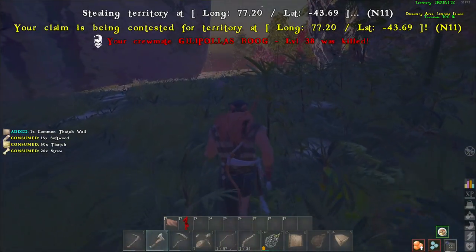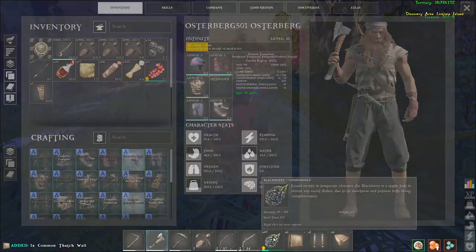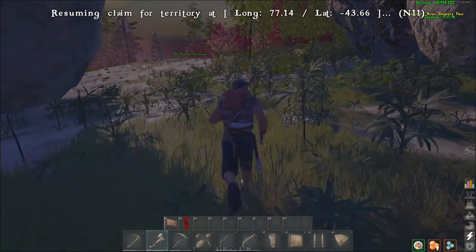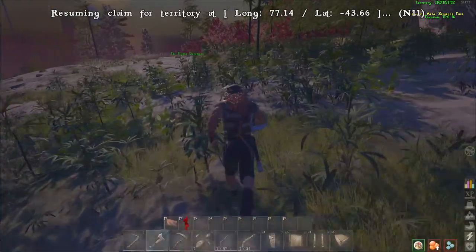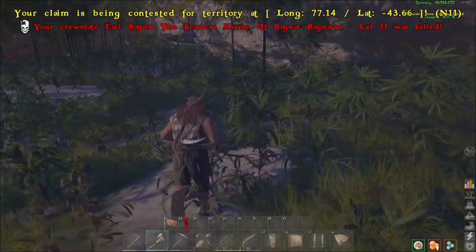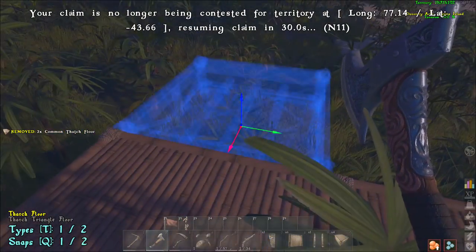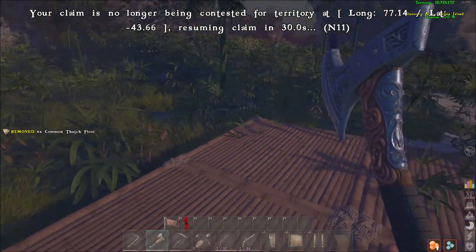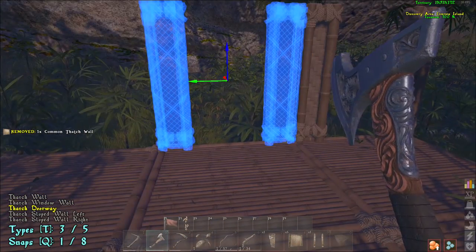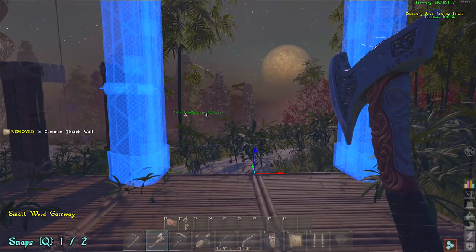You're going to make six floors — they're called floors in this game, basically foundations — and place them in two rows of three. Then you're going to place walls as doorways: before you click to place a wall, press T and it cycles through three variations — a window, a normal wall, and a doorway. You're going to use doorways and not put doors in them.